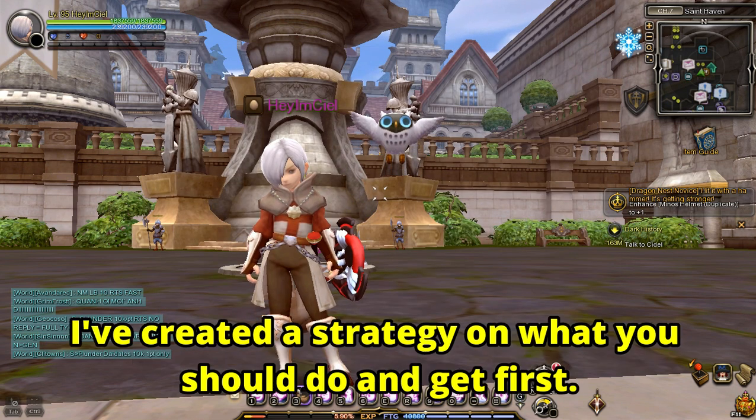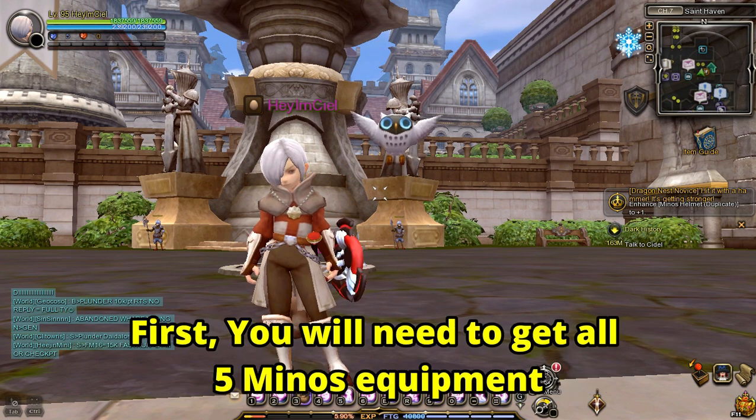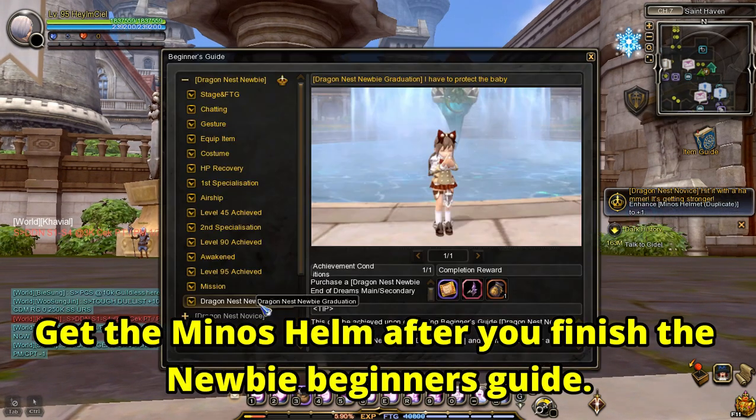To clear the Novice Guide faster, I've created a strategy on what you should do and get first. First, you will need to get all 5 Minnow's equipment. To do that, get the Minnow's Helm after you finish the Newbie Beginner's Guide.